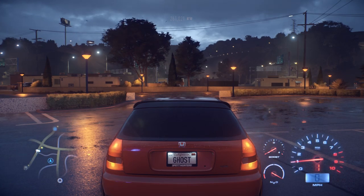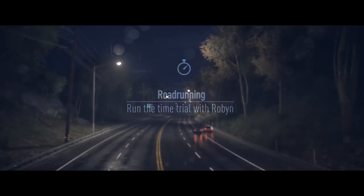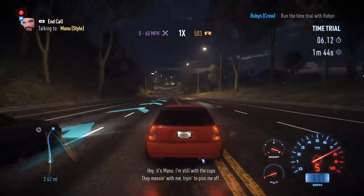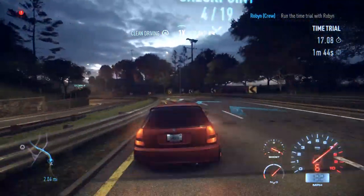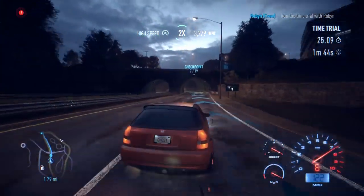Is this the next night or the same night? It all seems to merge. We're going to meet Robin and do a time trial. I'm going to ignore that call because I'm busy - gotta focus on the road ahead. Beat a time in the Civic, hoping the handling is going to get better. The cops are messing with me. In the last episode he got caught by the cops briefly and apparently he's fine - just saw him a second ago. Makes no sense.